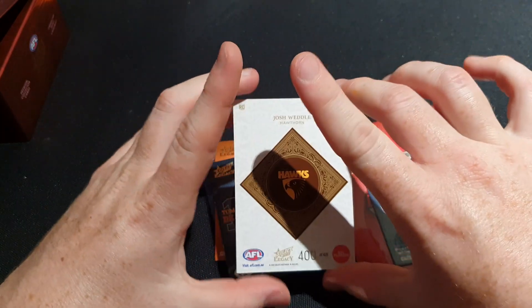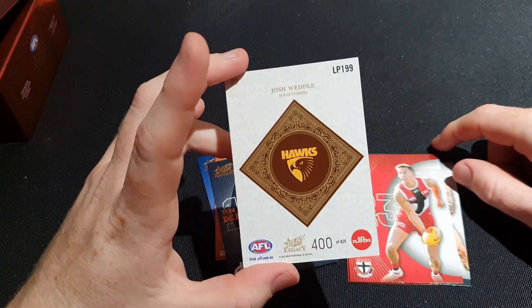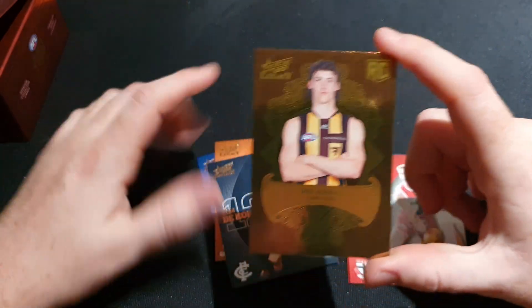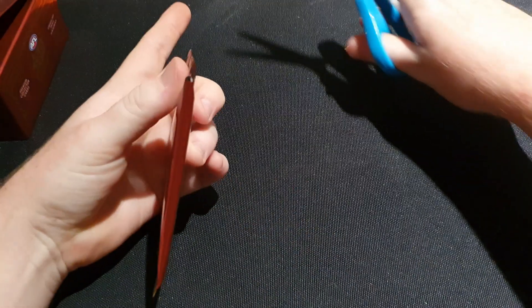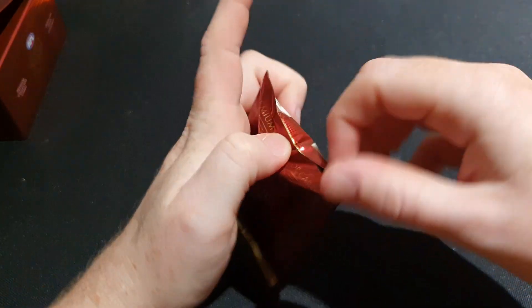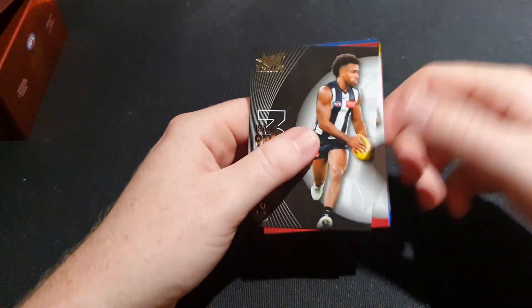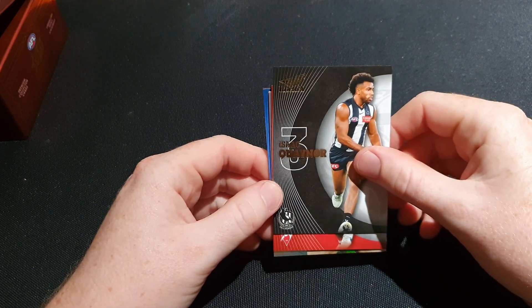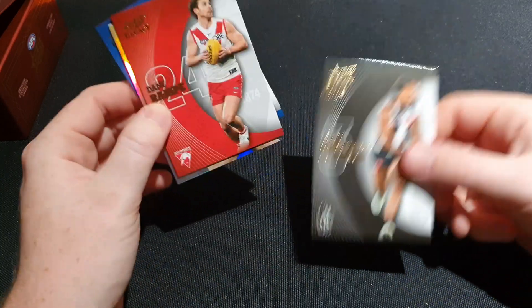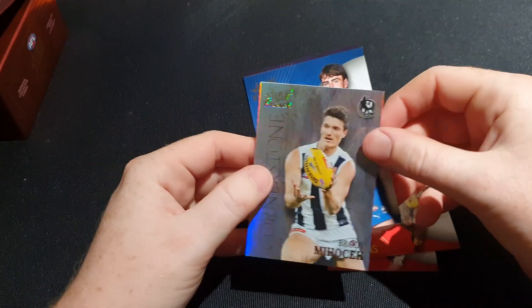Daicos numbered 212 of 425. It looks like there might be some cards hiding but I reckon it's just - yep, just a Legacy Plus. Josh Weddell rookie Legacy Plus, 400 of 425. Getting a high number like that - however you look at it, 400 isn't bad. Pack fifteen - we're greeted by Isaac Quaynor, and it looks like there's a card back here.